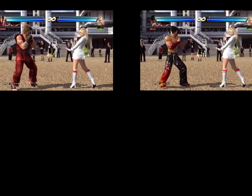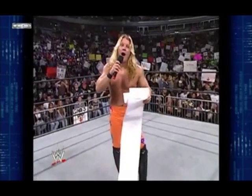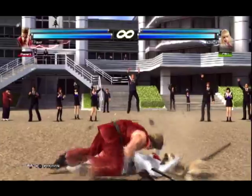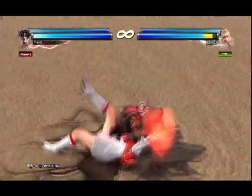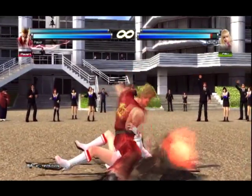A few characters — Paul, Jin, Devil Jin, Nina, and King — have another option: the arm bar! To execute the arm bar after a tackle, press both punches at the same time, 1 plus 2. You can arm bar right away or after 3 punches, it's up to you.